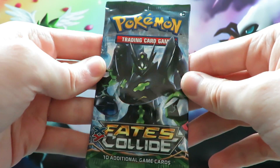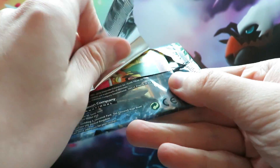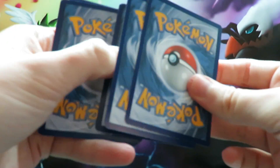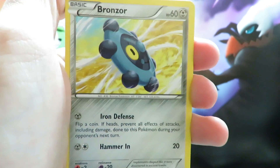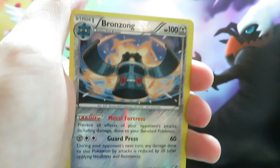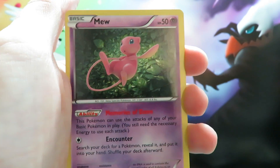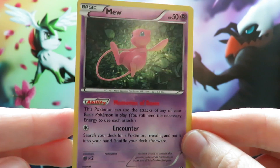We're down to the final booster of this episode. Can Zygarde hold the goods? Let's hope so, we shall see. We'll start off with a Snubble, a Seal, a Bronzor, a Cottonee, a Burmy, Helix Fossil, an Altaria Spirit Link, a Pokémon Fan Club, a Reverse Bronzong huggy card, and our final card is a Mew Holo. Holos are nice to get because there's not many in this set. Didn't get an Ultra Rare, but a Mew Holo which isn't a bad pull.